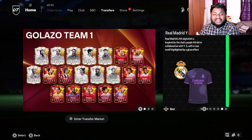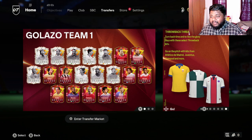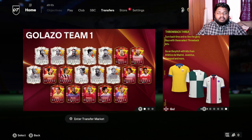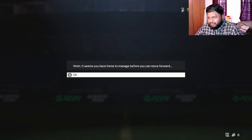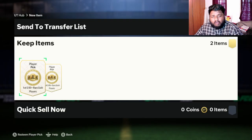Hey guys, welcome back to the channel, hope you guys are doing well. In today's video we are going to be opening some packs and hopefully we'll pack some player from the Golazo Team One. I have only got the cards we can get from the objective and the Robin One Pussy card, but we have not packed anybody yet from this Golazo team. We're going to be opening some player picks, random packs, and ultimate packs to try and pack at least one promo.